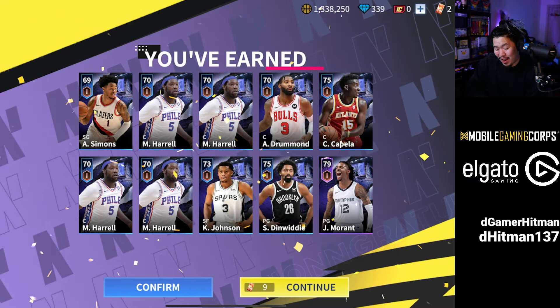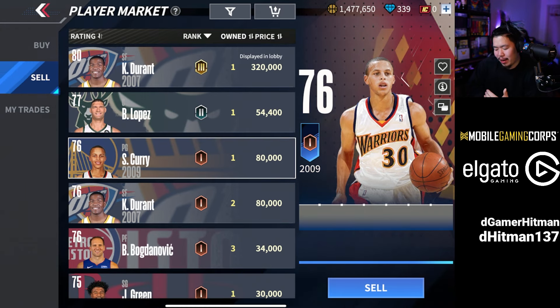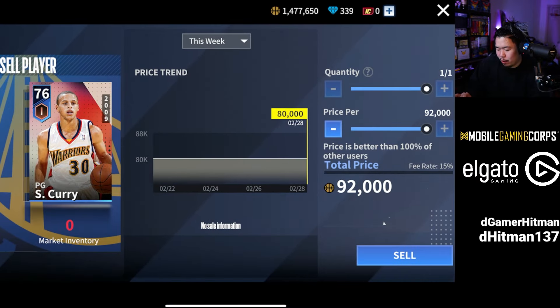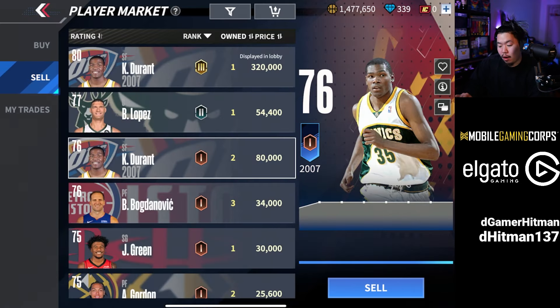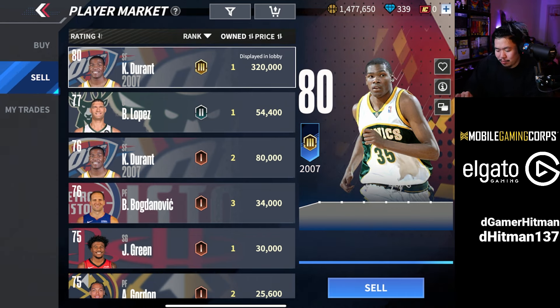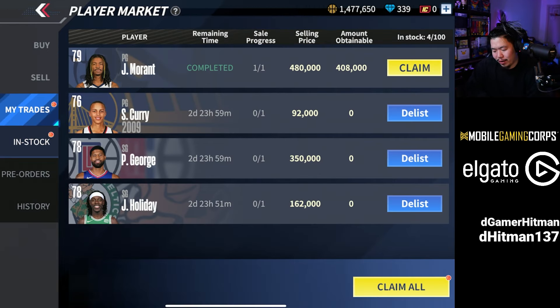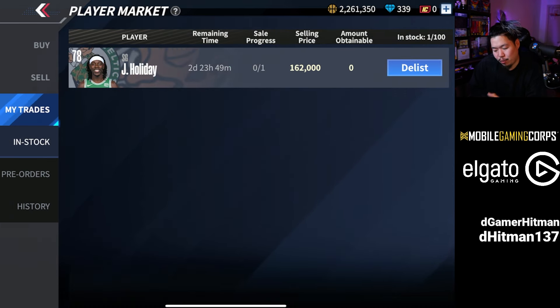We open some Star Studded packs and we get a Ja Morant. One more tip for the marketplace: if you ever pull a Curry or LeBron James — they're selling for 80k, but if you sell them for 90k they will most likely sell because there's always none in the market. I recommend selling them if you're not planning to build them. We have Kevin Durant that we're using, but we have so many players to sell. After all is said and done, 2.2–2.4 million.